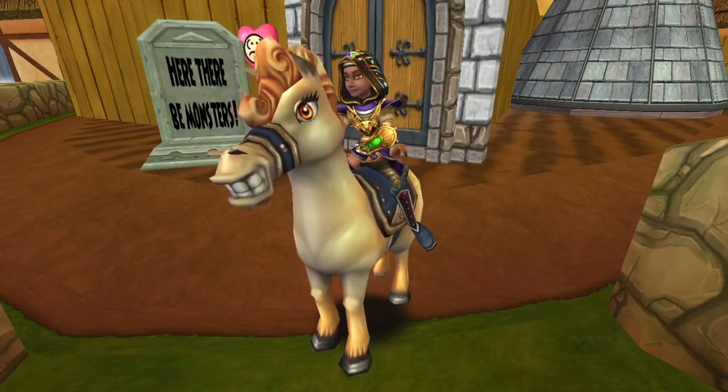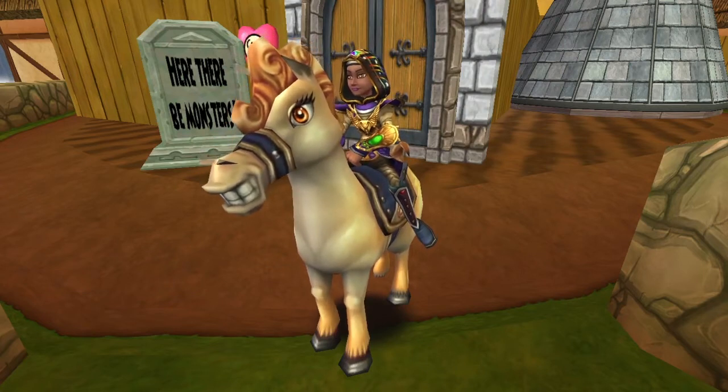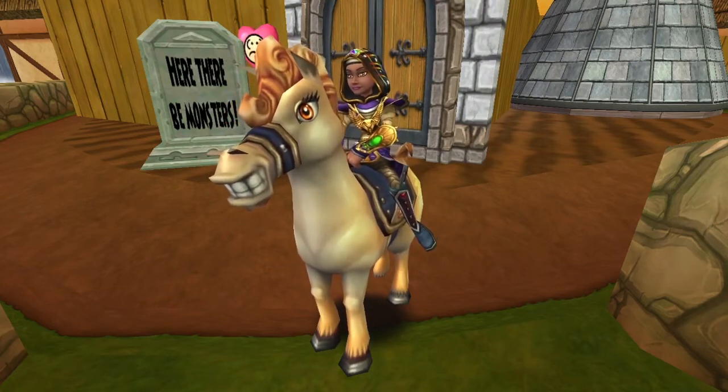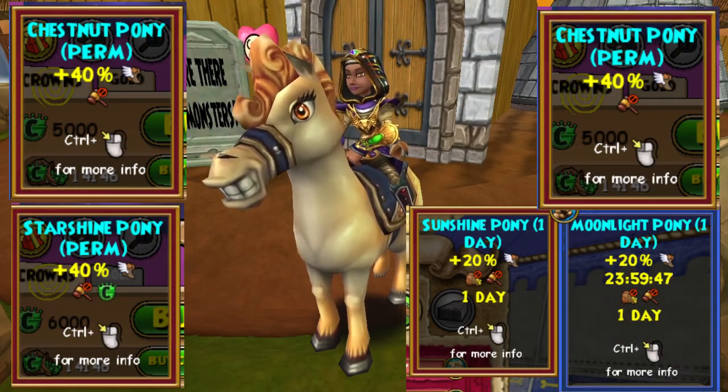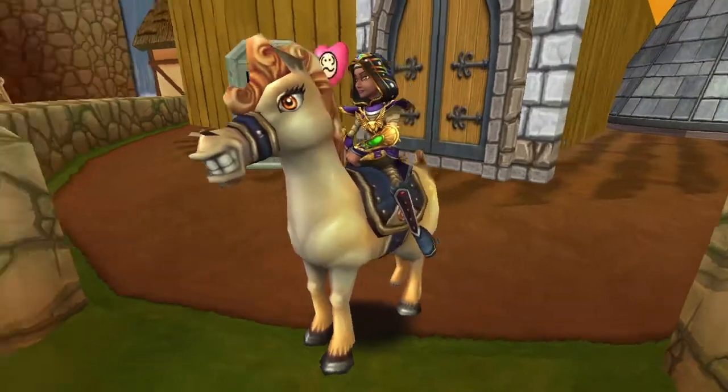The ones available in the game are the Sunshine Pony, Black Stallion, Chestnut Pony, Starlight Pony, Starshine Pony, White Mare, and Moonlight Pony. They all carry one passenger and give a 40% speed boost. This one is the Sunshine Pony.